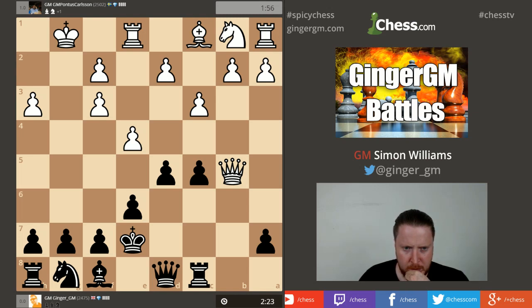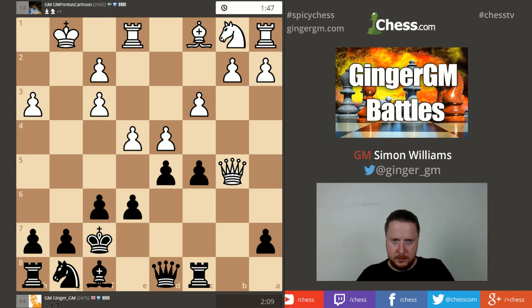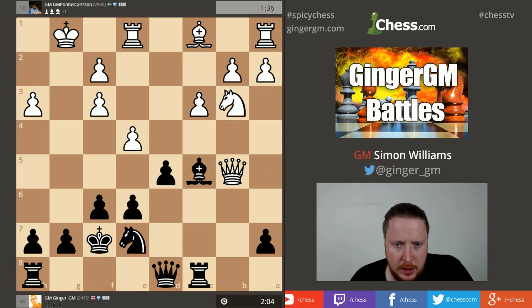I've just got to think where my king is going to find its home — that's the problem. I'm going to put it on f7, try to go bishop d6, knight e7 — that's how I'm going to finish my development. The reason I thought this might be playable is his kingside and the fact that my opponent's pieces aren't active. My knight is one square from full development, and then I'll be quite happy.